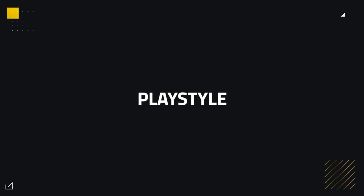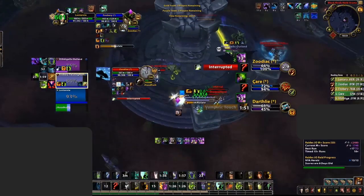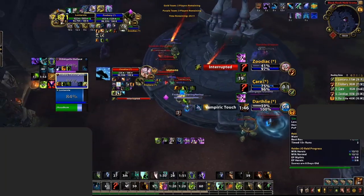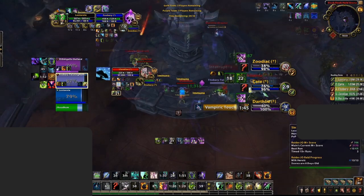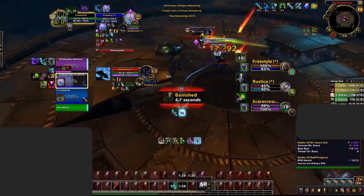Now with talents, essences, and gear covered, let's talk playstyle. Restoration Shaman relies a lot on defensive cooldowns, especially to survive the enemy's offensive cooldowns. Earthen Wall Totem is one of your biggest defensive cooldowns and honestly one of the main reasons Shaman is strong — it can directly counter enemy cooldowns, as friendly targets inside are almost immune to damage. Alternatively, it can be used preemptively before crowd control lands or on yourself before you get stunned.